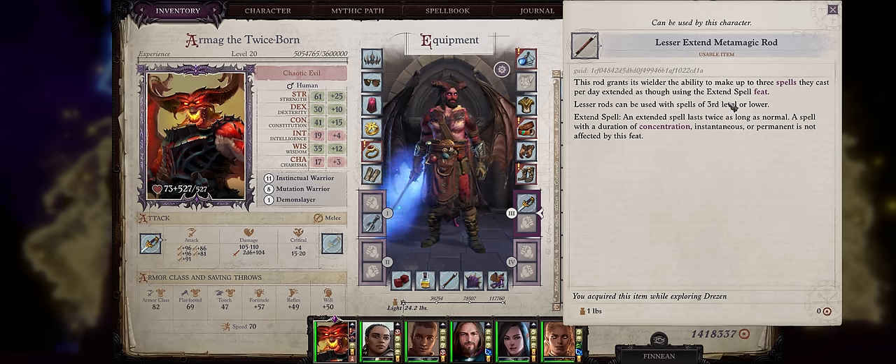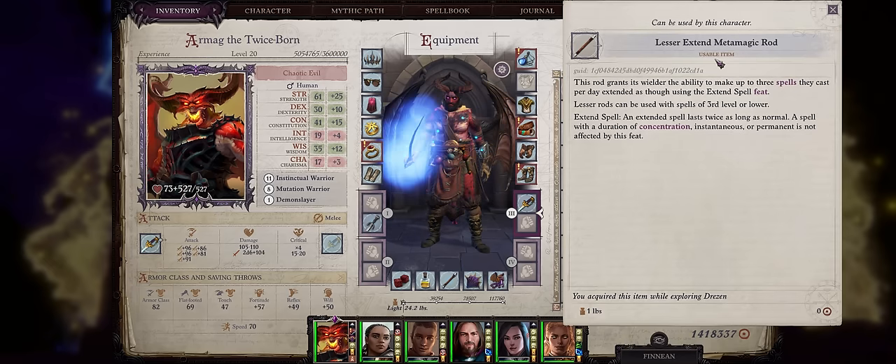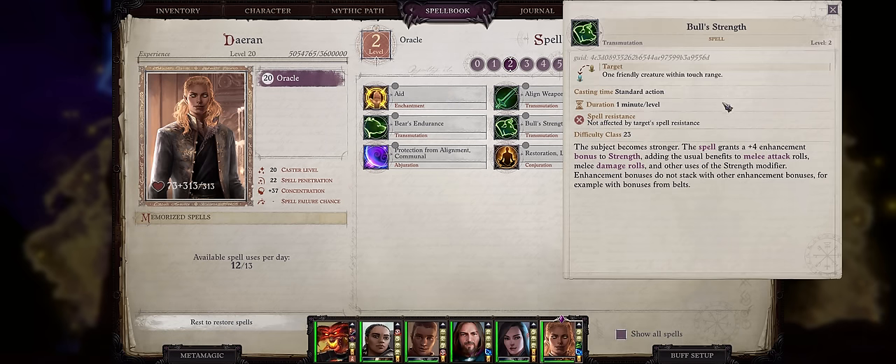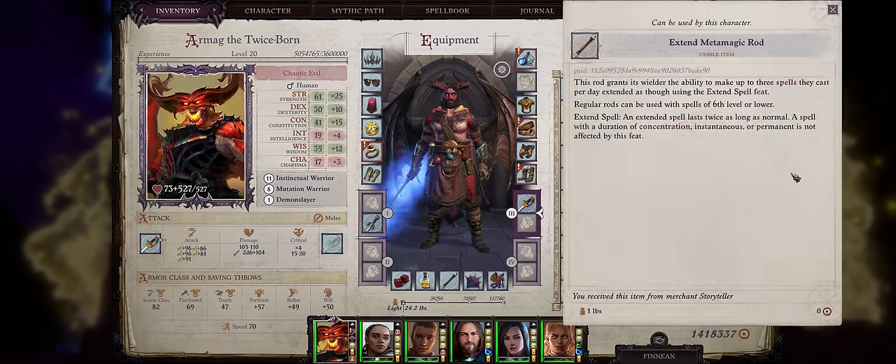For the last great chapter 1 items we have Lesser Extend Metamagic Rods. They aren't exactly necessary, but if you plan on properly buffing party members you'll want them as early as possible. Lesser Extend rods only work with level 1 to level 3 spells, which is fine because those buffs are some of the best in the game. This rod can double the duration of any of these spells 3 times per rest. Early game your characters will have low caster level — meaning low duration for spells — and with this rod you can overcome that. Something like Bull's Strength at level 4 would last 8 whole minutes instead of just 4, and the fact this rod works with the Haste spell later in the game makes it a must-have.